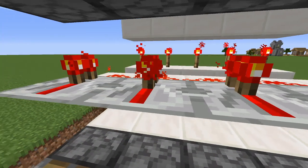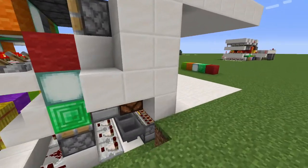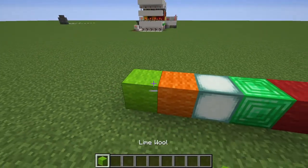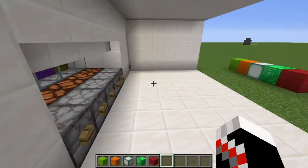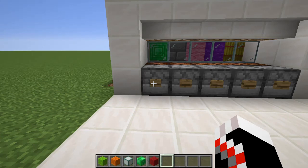Let's get building it. First I should probably show you how it works. This is our color, this is our combination. I need to enter this by pressing this button.